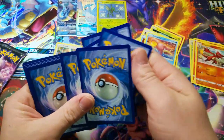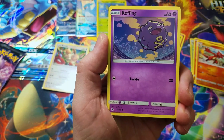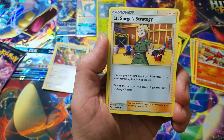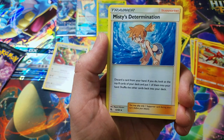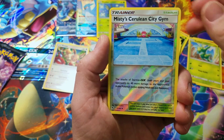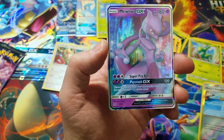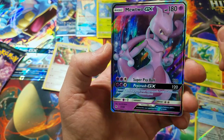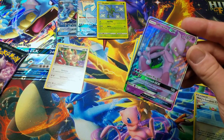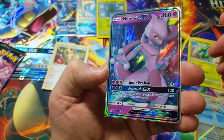Let's see if we can keep this going. Jigglypuff, Ekans, Koffing, Cubone, Geodude, Metal Energy, Lieutenant Surge's Strategy, Misty's Determination, Scyther — there he is again — Misty's Cerulean City Gym Reverse Holo. And a Mewtwo GX — man, we are doing good. And I'm not sure if I have this. I've got the shiny Mewtwo GX. Every pack, we are pulling the goods.